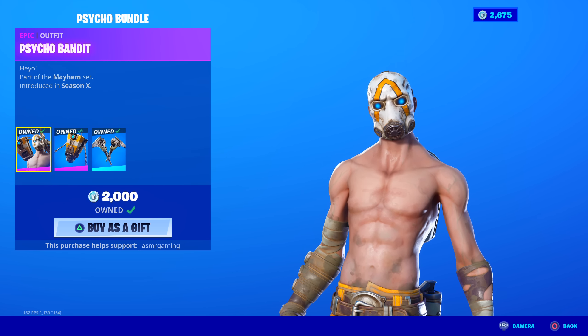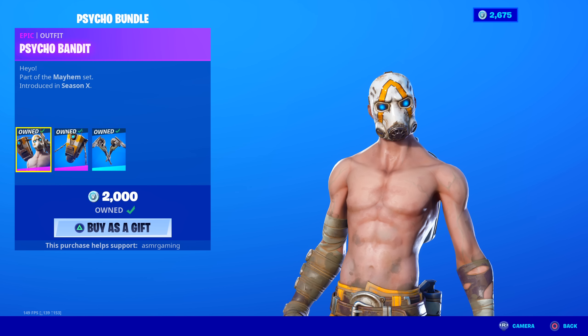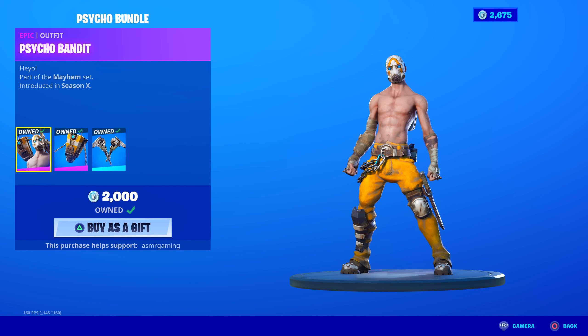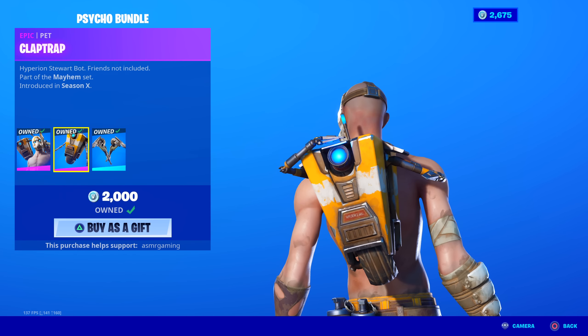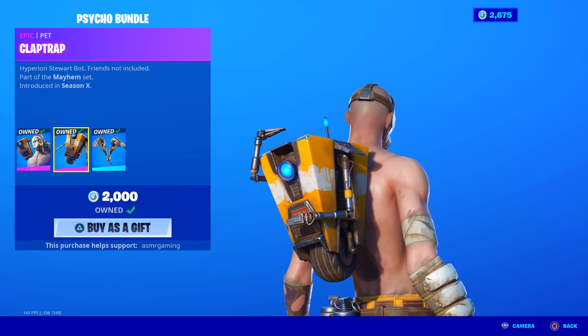Psycho Bundle. It says 'Hey yo' in the description — part of the Mayhem set. It's a Borderlands skin. There was a special event in previous seasons of Fortnite with this skin. The entire area of the map was dedicated to Borderlands, so this is kind of special. It comes with the Claptrap back bling — animated, moving. It's Claptrap.